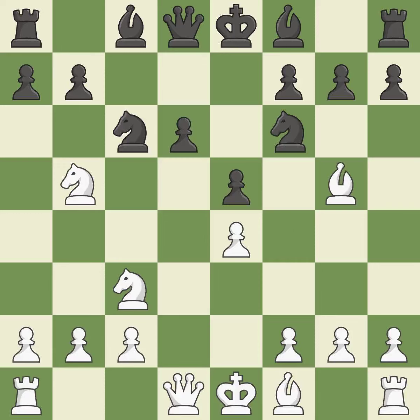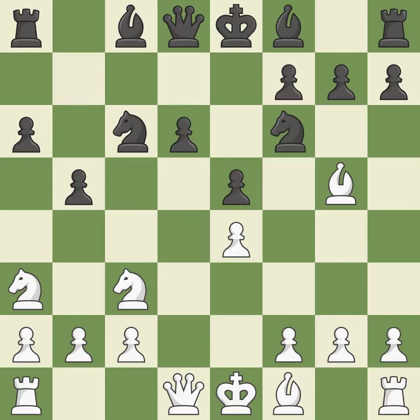By pinning a Knight, this increases pressure. A6 kicks the Knight off of the active b5 square. Na3 retreats the attacked Knight; it will look for a new square on c2 after White plays c2-c3 or c2-c4. B5 gains space on the Queen's side and threatens to fork the Knights with b5-b4. Bxf6 captures the Knight, attacks the Queen and prepares to place a Knight on the d5 square.